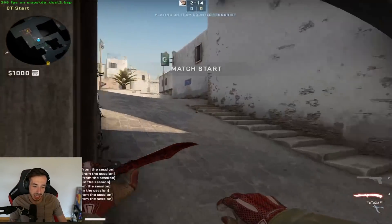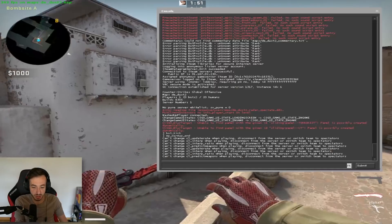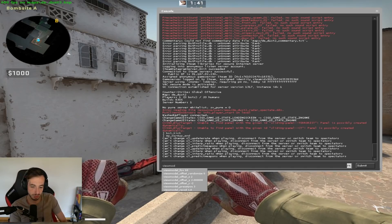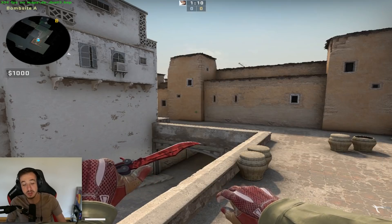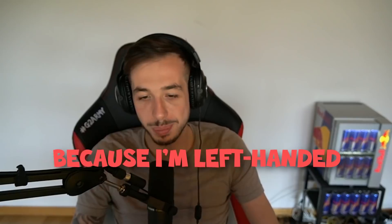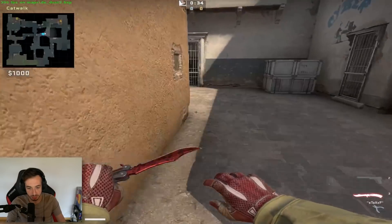An important point: I have issues playing with the default view models because I feel like everything is too big. If you downloaded my CFG, you need to execute it in the console or press the bind 'I' to get my view models. Here are my view models. I like them this way because back at the beginning of the game, someone created an exec for us that reduced the view models, and I got comfortable with it. The most important criteria for any setting is that you feel comfortable with it. Also, I play left-handed because I'm left-handed in real life — it just feels more normal to have my weapons on the left, especially in FPS.